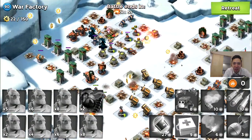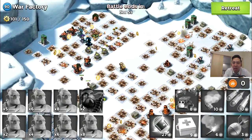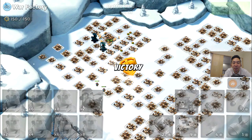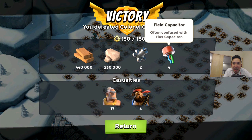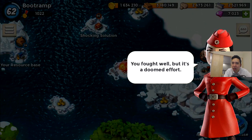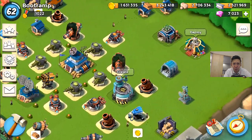I took down Colonel Gearheart with three attacks! That was the last remaining attack I could do and it was super pumping. I cannot find words — I was able to take down Colonel Gearheart with about 45% health left! We're gonna be claiming those prototype modules. We got complex gear and field capacitor. I really hope you guys enjoyed this video. On the next video I'm gonna be making a maxed-out doom cannon. Stay tuned, keep on booming, and see you guys — goodbye!